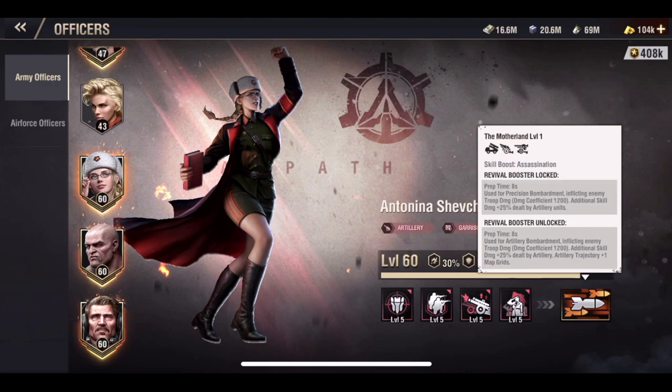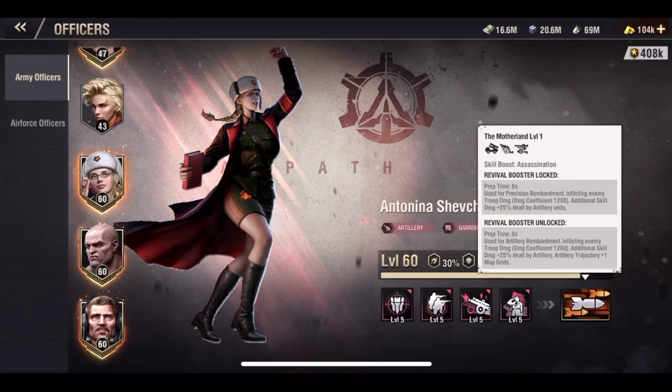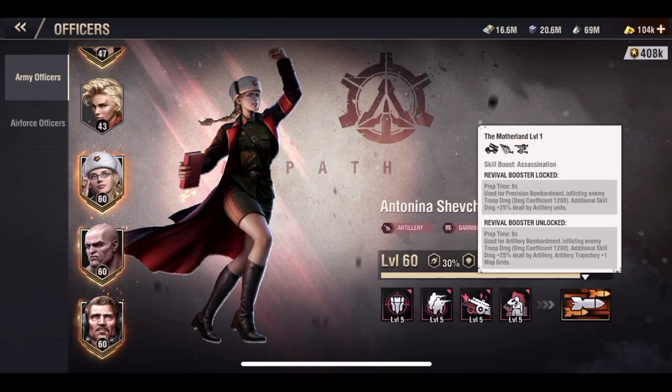Make sure you focus all of your universal statues, especially if you are an earlier player or completely free-to-play, on Antonina first. I hope this video helped. Make sure you max Antonina — I promise you it will help you in more ways than one. Once Antonina's done, that opens up a whole playbook of different avenues you can go, and you can get really creative at that point. But without Antonina, you're going to put yourself in a really tough position, especially when it comes to base defense. Hopefully you guys enjoyed this video and I'll catch you on the next one.